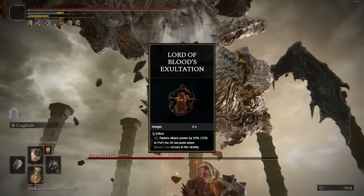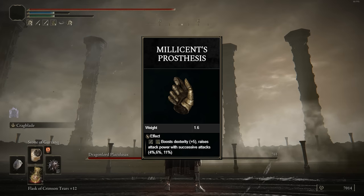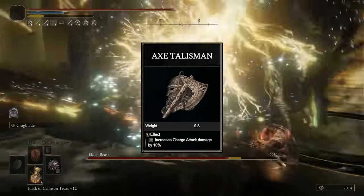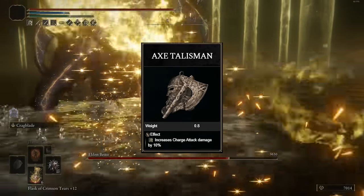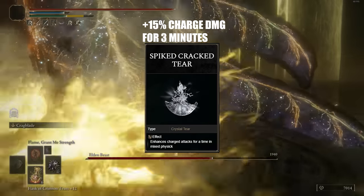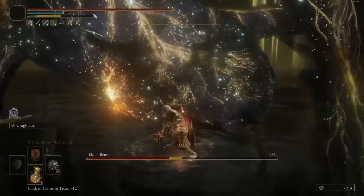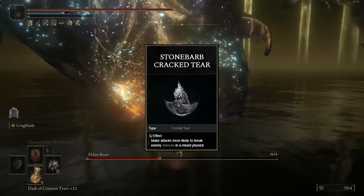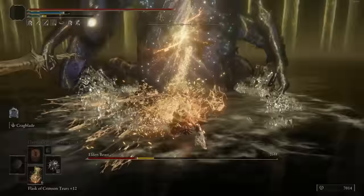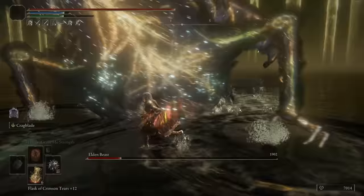For talismans, we have the Lord of Blood's Exultation, which works the same way as the White Mask basically. We have Millicent's Prosthesis for more damage with successive attacks. We have the Ritual Sword Talisman, and the Axe Talisman for 10% more heavy attack damage. In our Wondrous Physick, we also have the Spiked Cracked Tear, which boosts our heavy attack damage, and the Stonebarb Cracked Tear for 30% more poise damage for 30 seconds. Basically, how this works: use Golden Vow, use Flame Grant Me Strength, buff with Cragblade, and then spam heavy attacks for days.